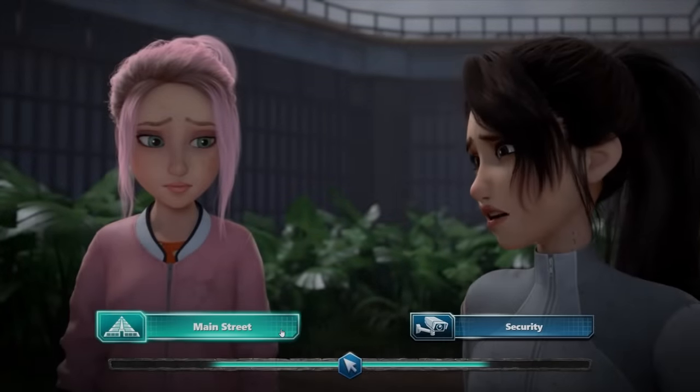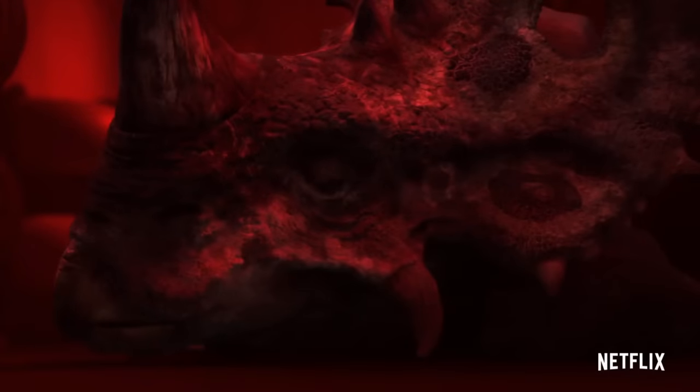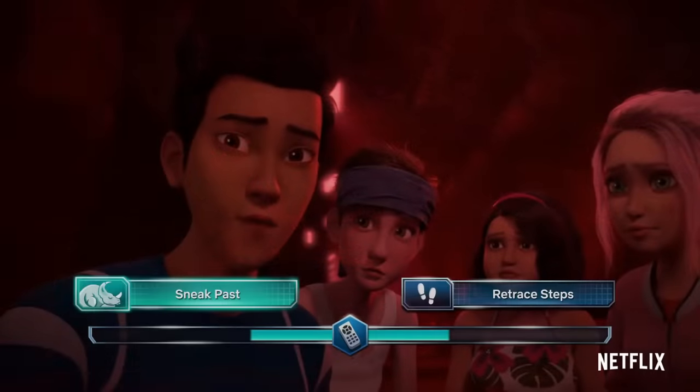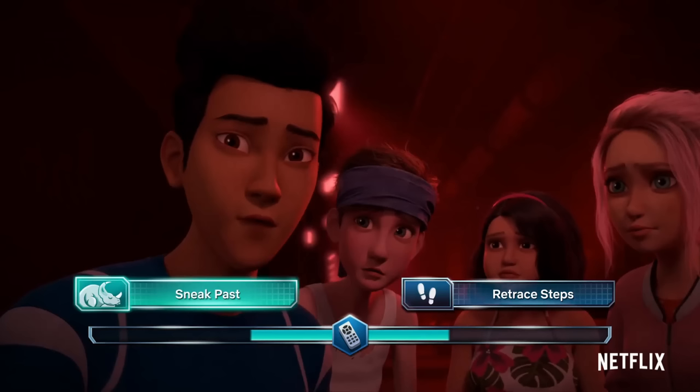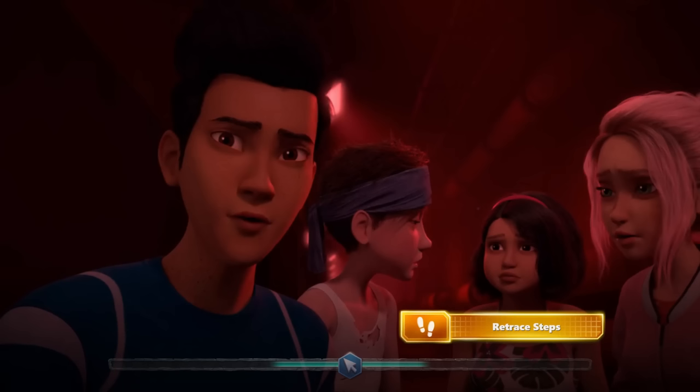On the other side of the story, you choose to go down to the tunnels where you come across a sleeping Sinoceratops blocking the way. You're left with the choice of retracing your steps to find another way around, or trying to sneak past it. Sneaking past seems like the dangerous option, but picking the retracing-your-steps option will actually get you killed — Toro the Carnotaurus is also in the tunnels, waiting for you to turn around, and then gets all of the campers killed.